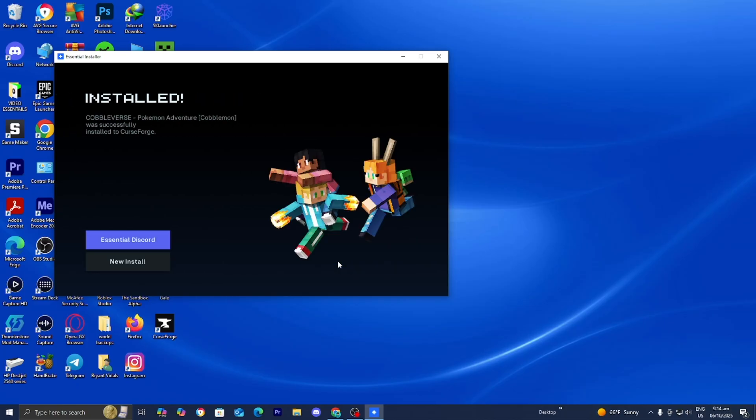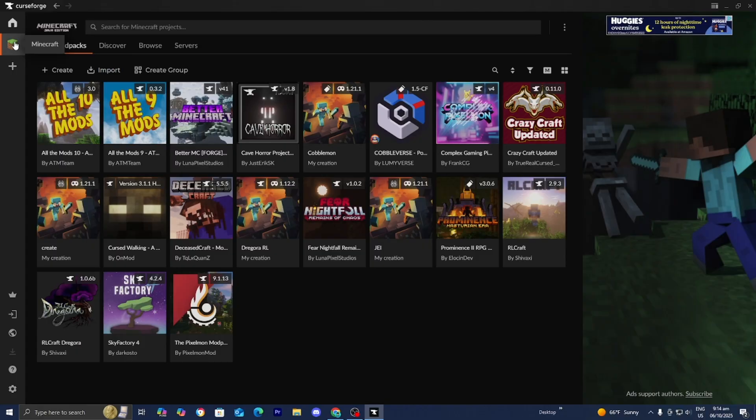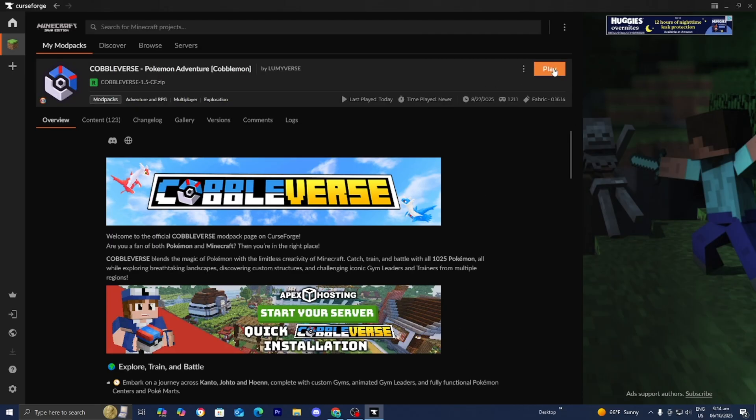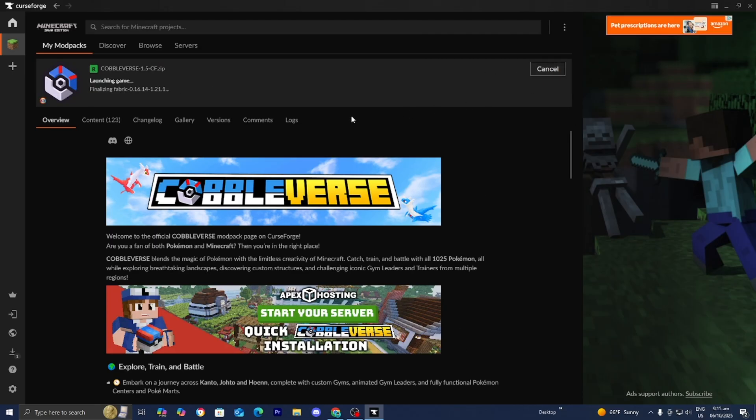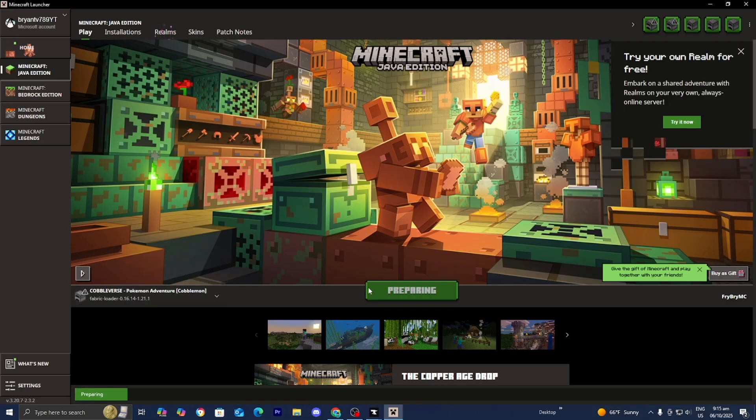Wait for it to finish. Once it says Installed, close out of the Essential Installer. Then open up CurseForge one more time, select Minecraft, and locate the Cobbleverse mod. Press Play. If it's your first time using CurseForge, it may ask you to sign into your Microsoft account before you're able to play, so be prepared to do that. Make sure Java Edition is selected, then make sure Cobbleverse is selected, and press Play and wait for Minecraft to load in.